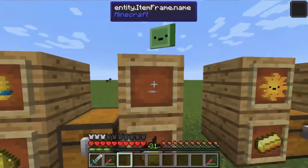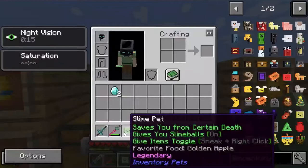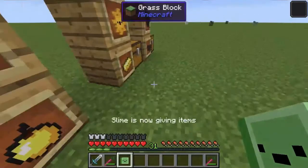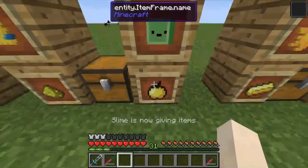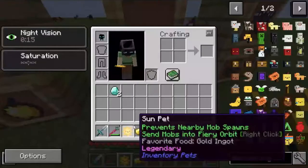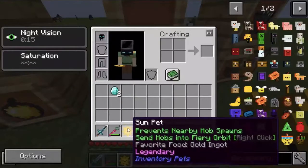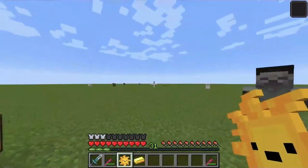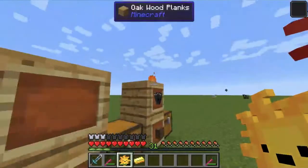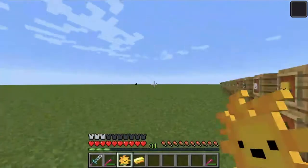Next, we have the Slime pet. This uses Golden Apples to save you from certain death, so if you fall from a high place, you'll live. Next, we have the Sun pet, which prevents any mobs from spawning in a radius and makes all mobs around you start to float and burn, using Gold Nuggets.